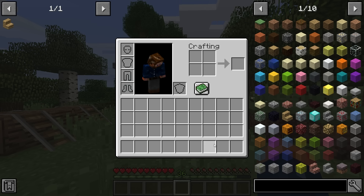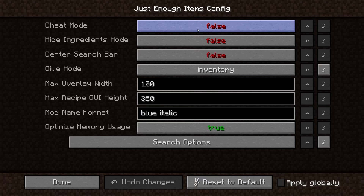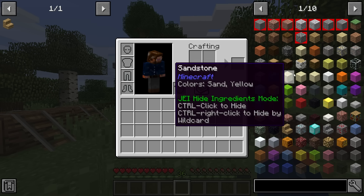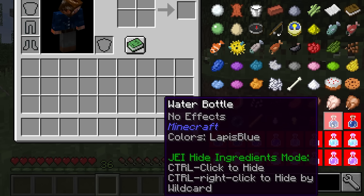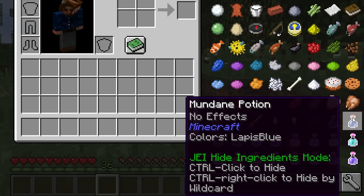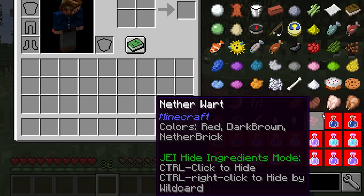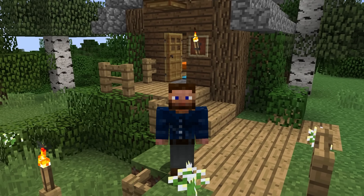It didn't remove the crafting recipe — you can still access it — but it did remove it from JEI. When you get really advanced into making modpacks, you can also write scripts that remove the recipe and the JEI entries as well. Another tip: in hide ingredients mode, if you want to select all items of a type, hold Ctrl and it will select all of that type at once — for example, all potions in one click instead of clicking them individually.